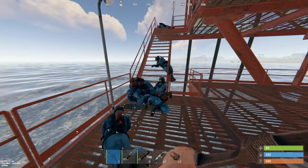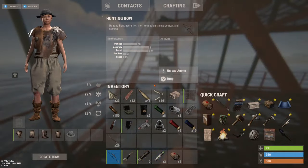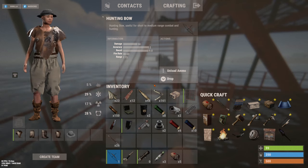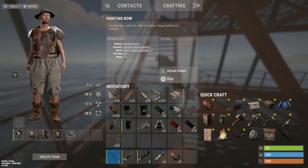Once you've killed all the scientists and looted all of them, your loot's going to look something like this — this isn't counting any crates. I'm going to show you what the loot looks like with all the crates towards the end of the video.